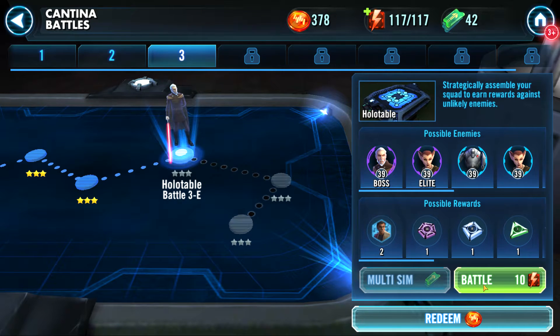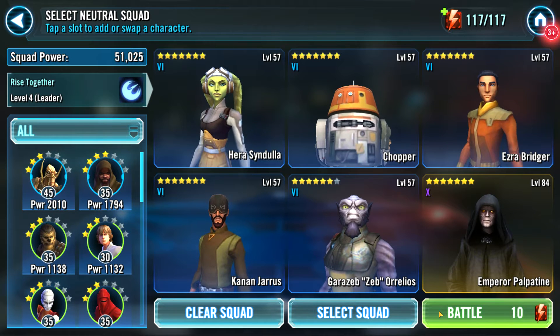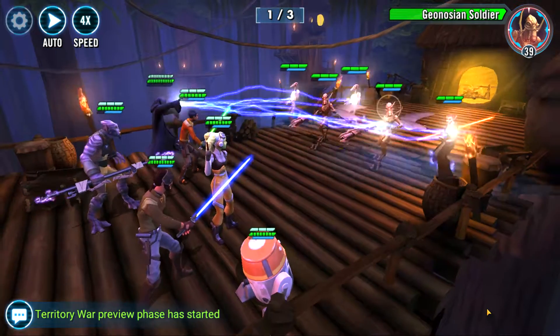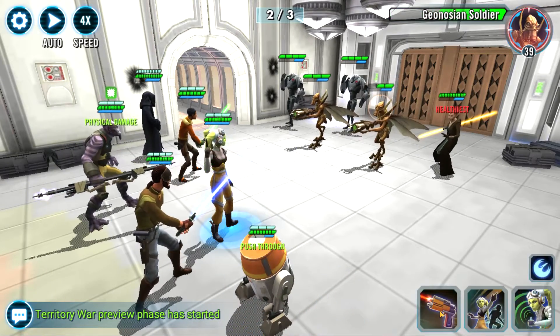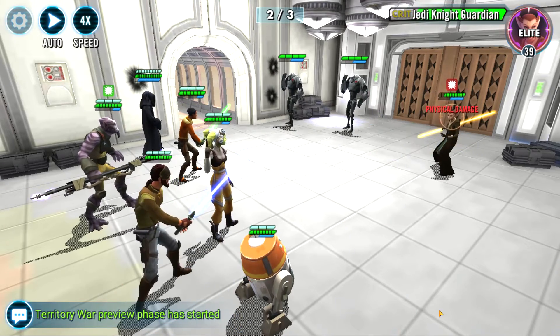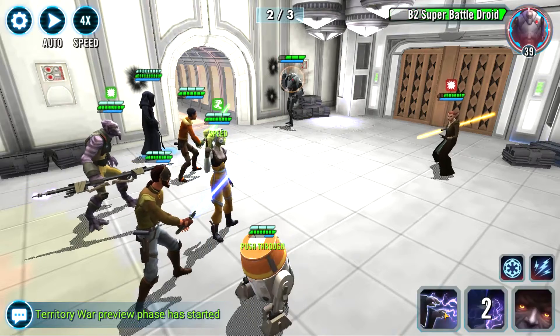Going Holotable 3E Cantina. Let's use Emperor Palpatine for my buddy Clone Sergeant. How are you doing out there, man? Hopefully you're having a great day, because it's always a great day when you get to play Galaxy of Heroes. Am I right? Let's kill everybody. These guys are level 39, nothing too crazy. I can just basic my way through here. Let me get these B2 Super Battle Droids out of here first.